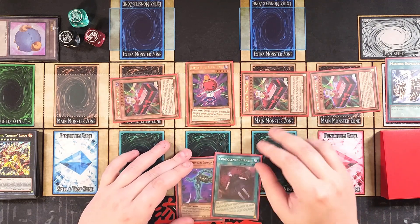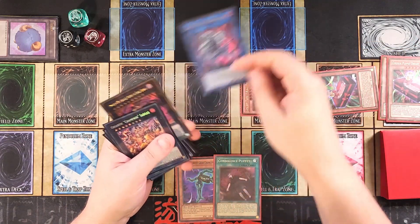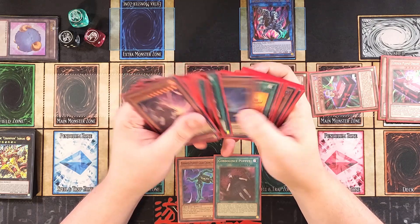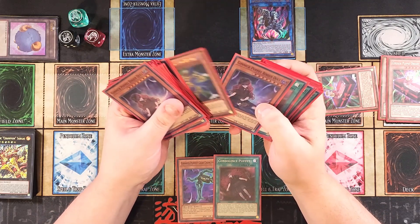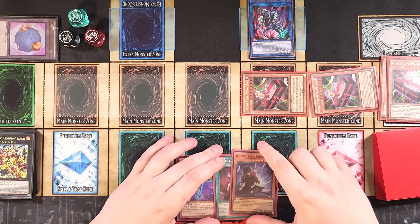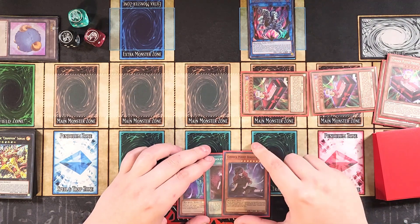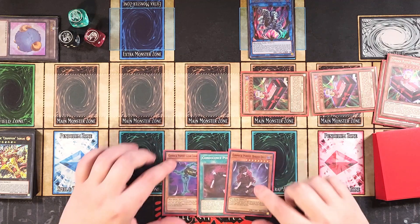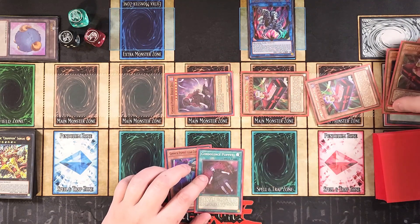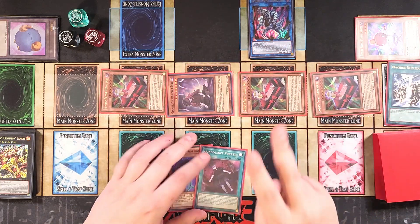At this point you can activate Condolence Puppet if you want to, but we're going to link two away to summon out Chimera Doll. Chimera Doll lets us add one from deck to hand and then special one from hand — you can add cards like Gear Changer or Bisque Doll since we're already set up to make two XYZ this way. We're going to use the ability of Chimera Doll to special summon a monster from hand, then use Drury Doll's ability to banish Humpty Dumpty from the graveyard and special summon it back to our side of the field. Now we can make two Gimmick Puppet XYZ Monsters.